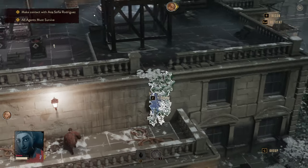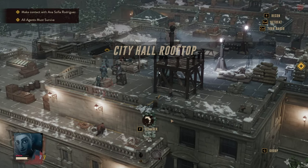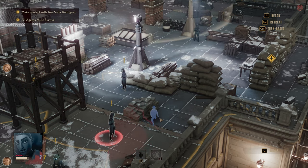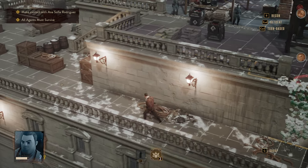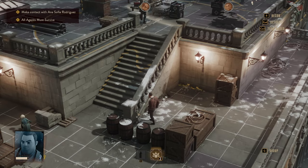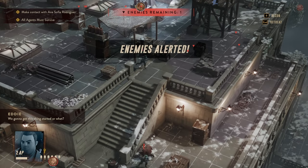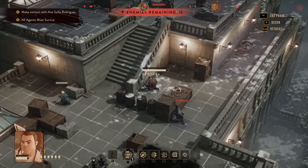He's the guy who can climb these — he's the secret guy. He's so secret that everybody else does not see him. Why do they run down here — holy moly, 12 enemies! I just want to explode that.